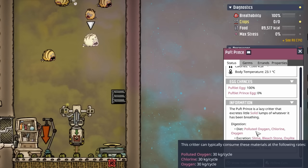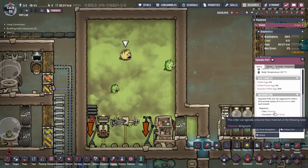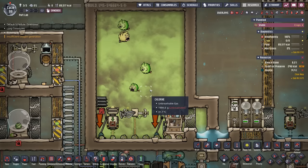The puff prince doesn't care what environment they're in - they'll breathe any type of gas. The squeaky puffs are a little bit different because they only consume 30 kilos of chlorine per cycle, so you'll only need 180 kilos of chlorine per cycle to keep them fed. In return, you'll receive 145.5 kilos of bleach stone per cycle: each squeaky puff excreting 28.5 kilos and the puff prince contributing a paltry 3 kilos.